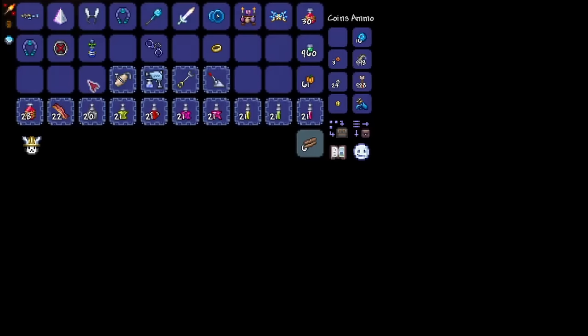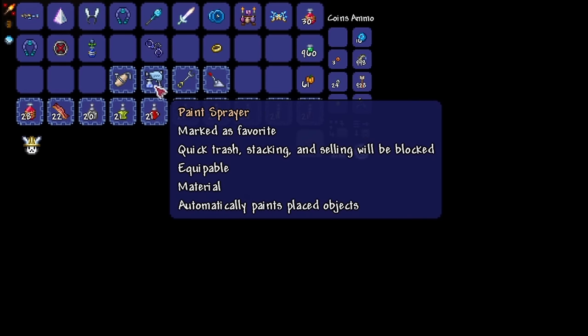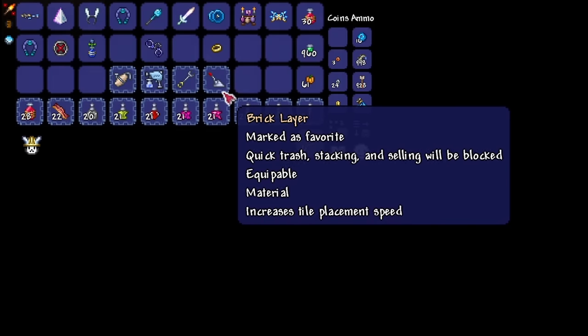The building accessories here are optional, but you can pick them up if you want. These are the pressurator, the portable cement mixer, paint sprayer, extendo grip, and the brick layer. These are all great for building convenience, but I wouldn't call them absolute essentials for the average player. But if you're a builder, just go pick them up.